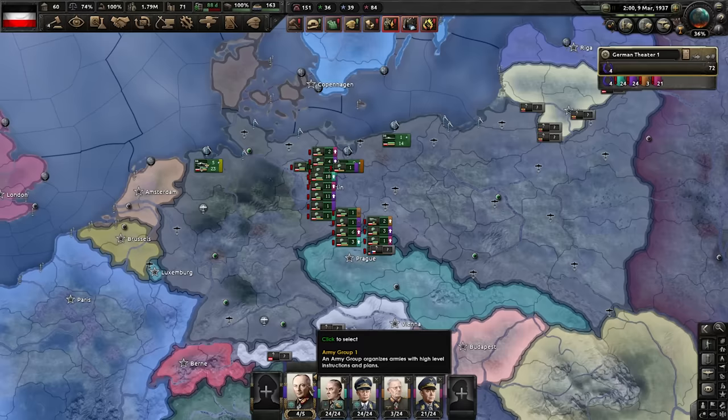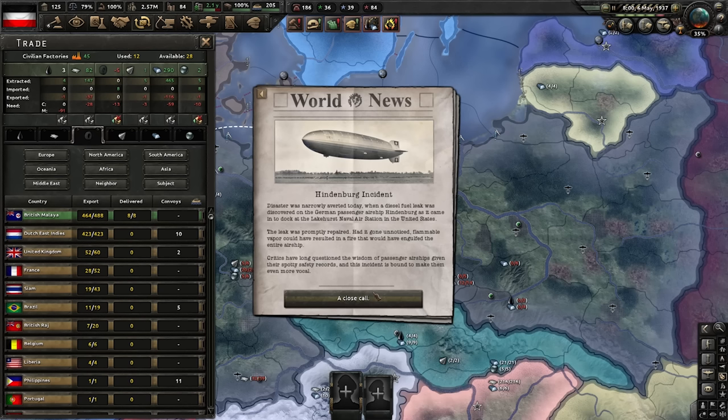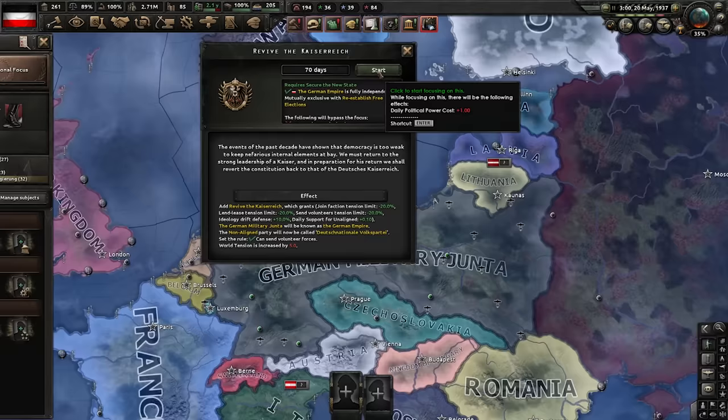As for the Nazi leadership, I recommend you hang them. As for the army, let's give everyone a nice little break. Good — with Kaiser Vekker finished, we will move on to secure the new state. And there we go — the Hindenburg incident. You'll notice it hasn't blown up. Got a pretty long Germany here, don't we? We have secured the new state. We now continue to revive the Kaiser Reich. Next focus will be Return of the Kaiser, but we need 40% support for the military.